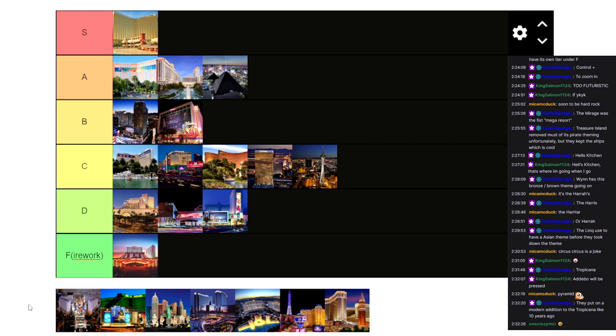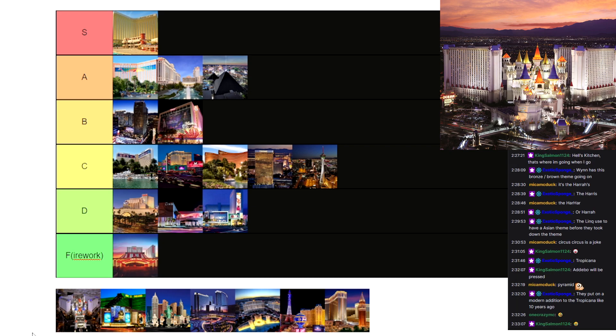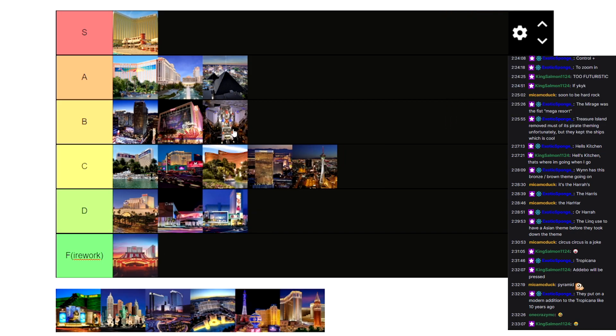They put a modern addition to Tropicana like 10 years ago — but I'm a man of my word, keeping it in D. We got Excalibur next — the castle-themed, medieval-themed casino. This is another one of those relatively famous ones. I don't think it's the most famous, it's not up there with the Luxor, but it's pretty famous. It's got a unique design, it's pretty simple, it doesn't overdo itself, but it's also got the nice theme going all the way throughout. I'm gonna give it a B tier — the design is simple so it doesn't belong in A tier, but it's got its own thing going for it above all these C tier ones.